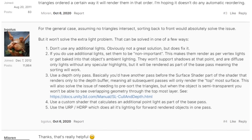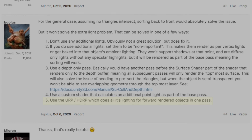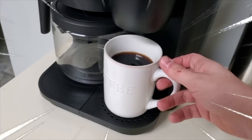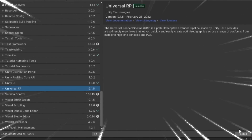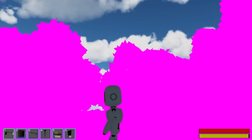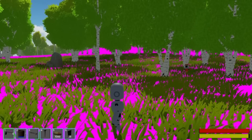I found a few solutions to this, but the one that seemed the best to me was to upgrade to the URP, so that's exactly what I did. Well, that was easier than I thought, and it looks great. I converted all the materials to be compatible with the URP, and now it looks like it all works.